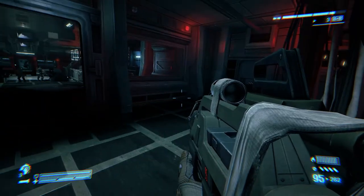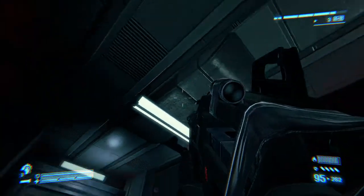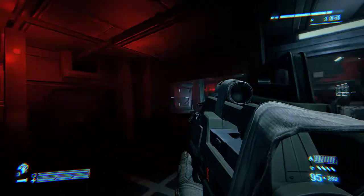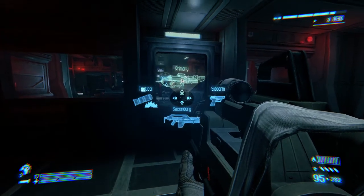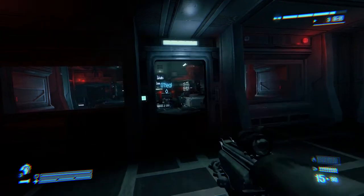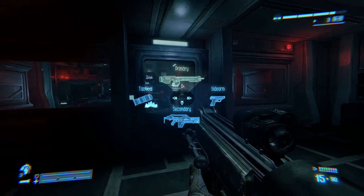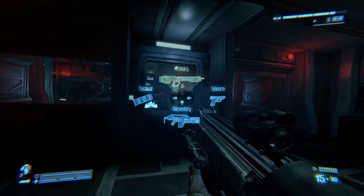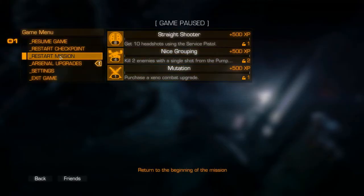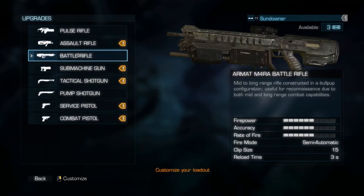I don't even know if that is a scope. It just looks like a complete matte finish — yeah, it doesn't look like a see-through scope. I also managed to unlock a battle rifle, and if you've seen the 3D model in the main menus, it actually looks like the battle rifle from the Halo games. Quite similar there.